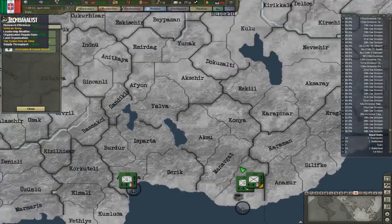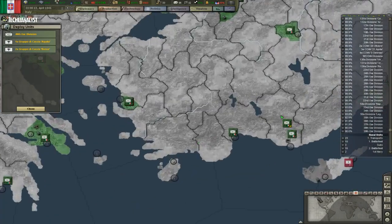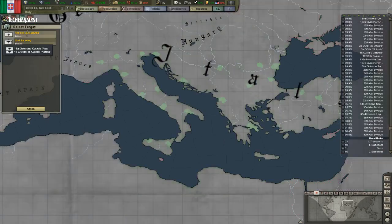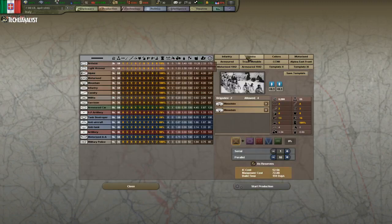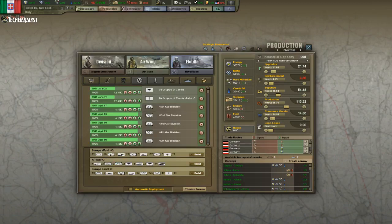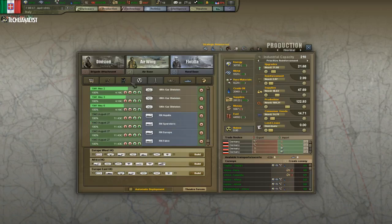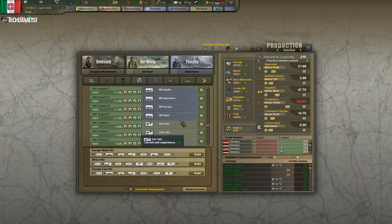Yeah, over here — send the garrison. We can deploy another over here I think, and we can deploy more interceptors, which is good, which is awesome. We can start with carriers — I forgot to mention that. Let's make some carriers. I'll start with four, and then I'll make eight CAGs.